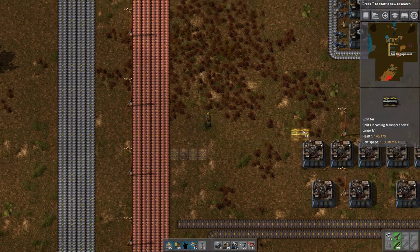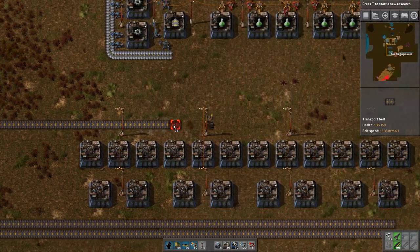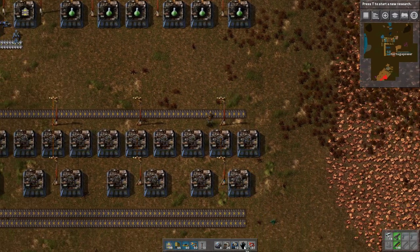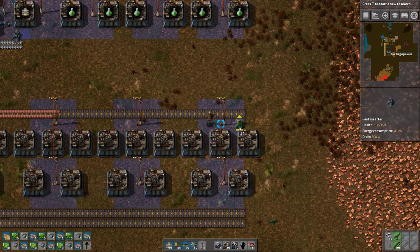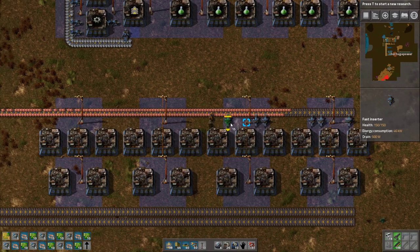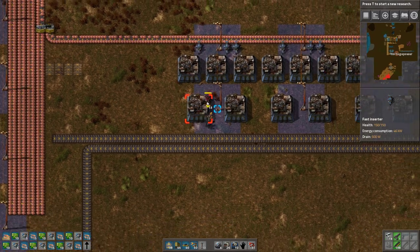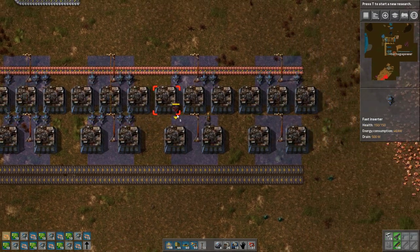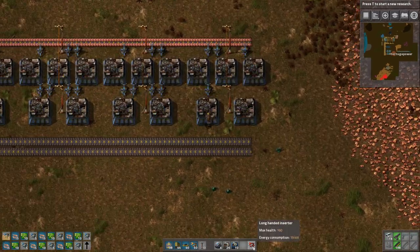Now we just need some splitters to get copper going here. You can kind of guess what this is going to be — our input line for the copper wire. We don't need that last one. We're going to use blue inserters again, and it looks like we're going to need some more blue, so let me go ahead and start producing that. We're short by a little bit — that's okay, we can start getting the red ones down while we're waiting. We're going to want the output to go to the far side.